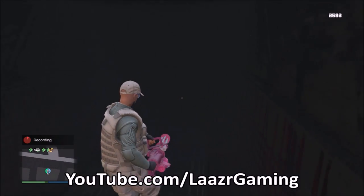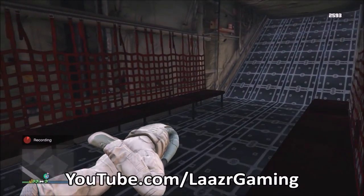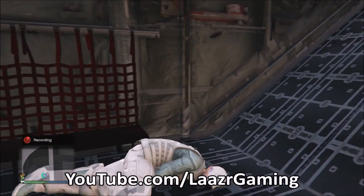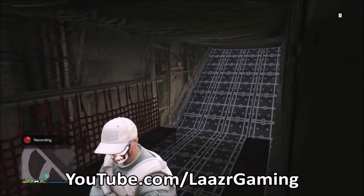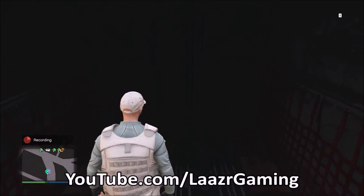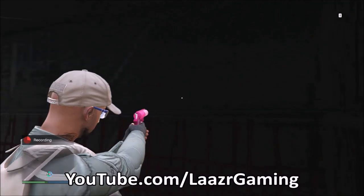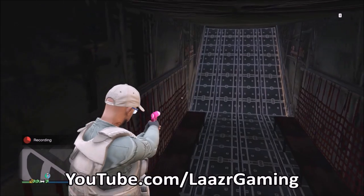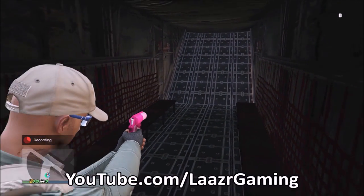Moving on to the second glitch: for those who played GTA 5 on last gen or early next gen, back in the day you used to be able to open the back of the Titan and get in. As you can see on screen, I'm currently in the back of the Titan where you used to be able to access. Rockstar removed this feature and it upset a lot of people, as it was great for crazy stunts. Using this little glitch, you're going to be able to access the back of the Titan again — and it's extremely easy to do.